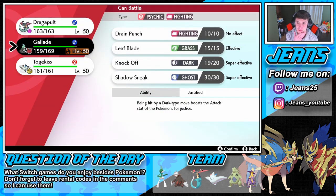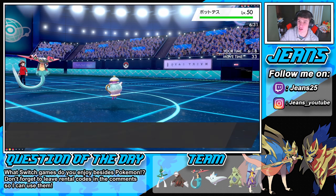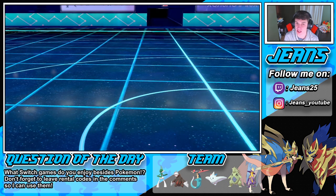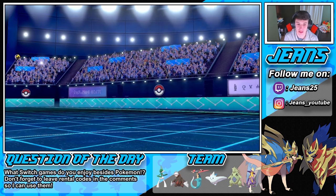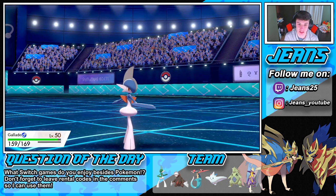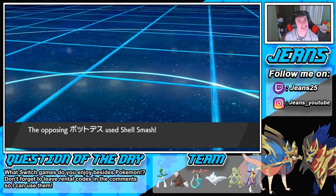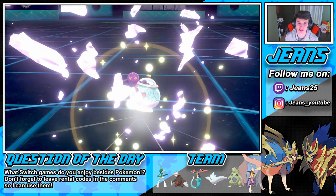The Polteageist comes out here — a little Polteageist action. We gotta swap — do we go into Togekiss or Gallade? He might go for a Shell Smash. We're gonna go into Gallade here. Hopefully he does not go into a Shell Smash and get set up. He doesn't have a Sash though — that's the thing. He does it — he's a dirty little boy. He goes for the Shell Smash!